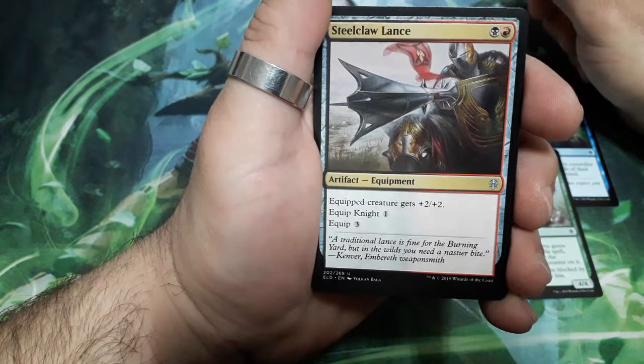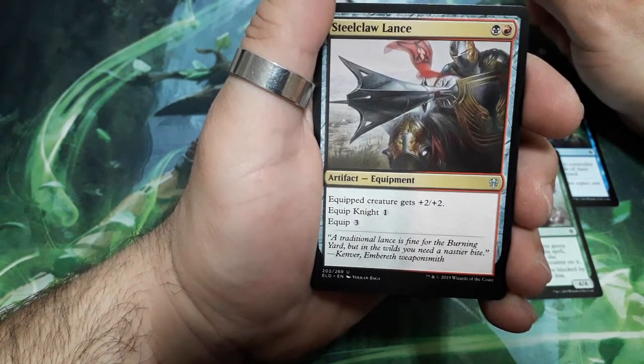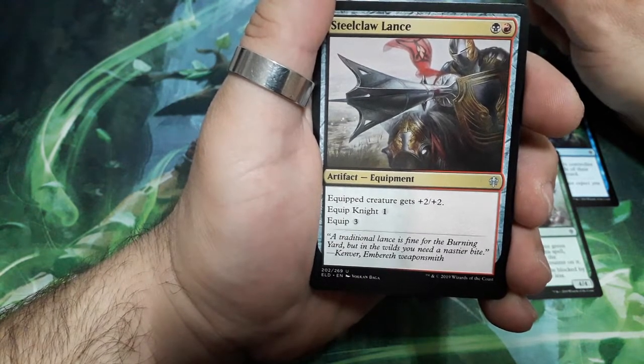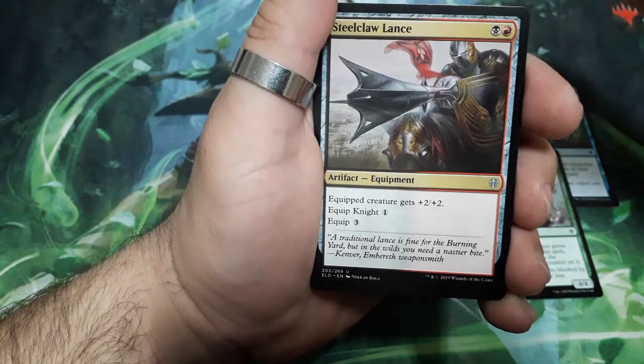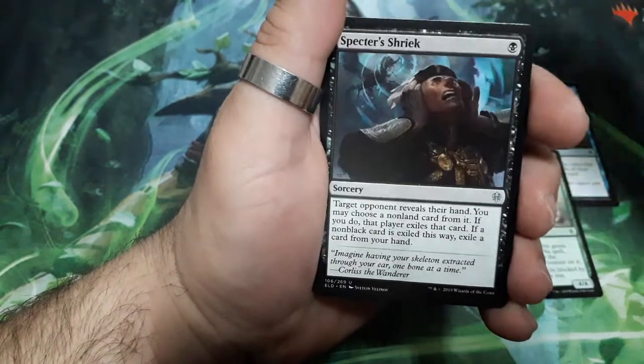Our first uncommon is Steel Claw Lands, two drops. Equipped creature gets plus two, plus two. If the equipped creature is a knight, it costs one mana. For another type of creature, it costs three mana.